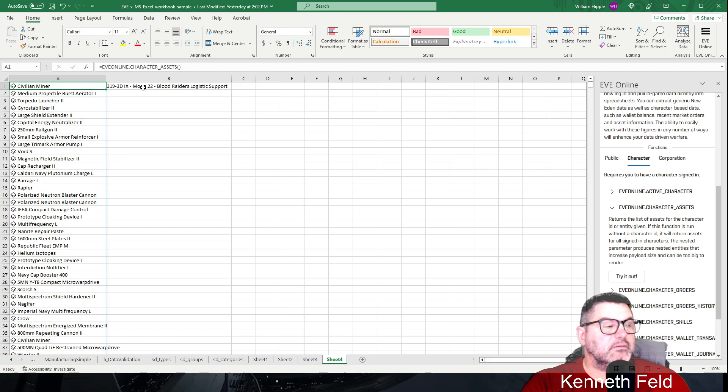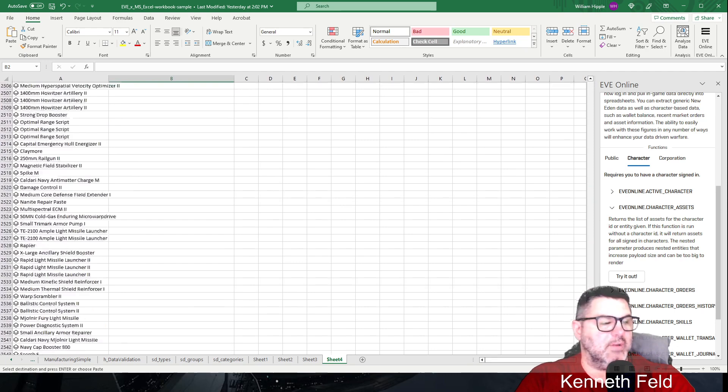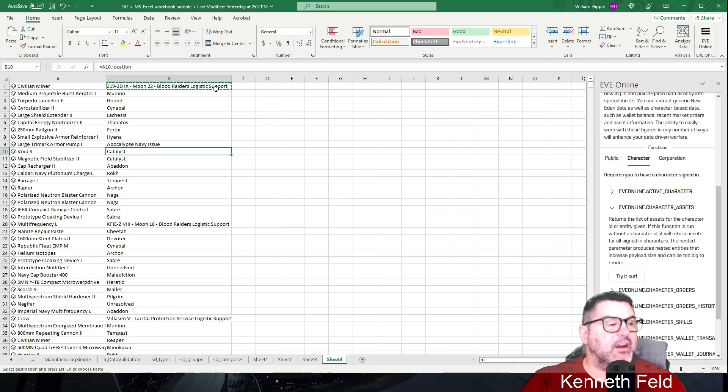So that's where I have a civilian miner somewhere in Delve. You can take and copy the location formula, go all the way down to the bottom row, and paste — it will tell you locations for all assets. If it says something like Void S is in a Catalyst, that means it's located inside that Catalyst. From there you'd click to get a Location ID, which is a number you'd then have to look up.